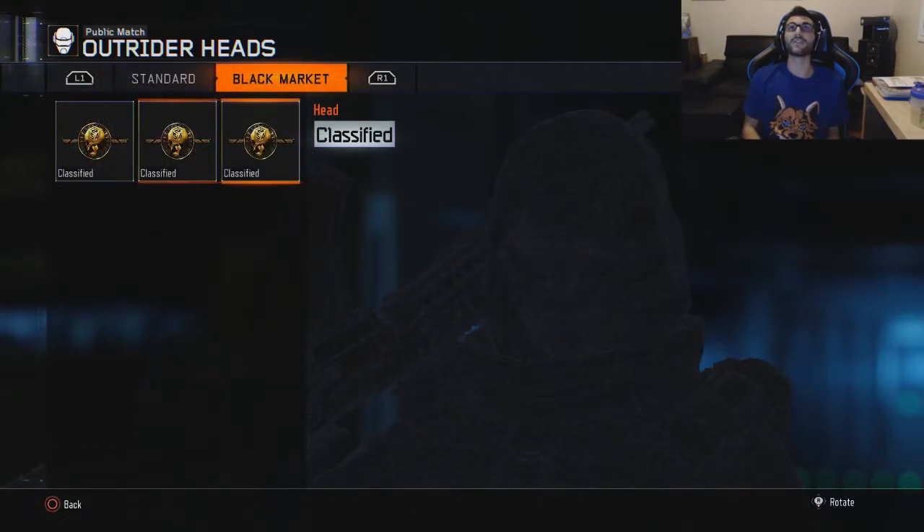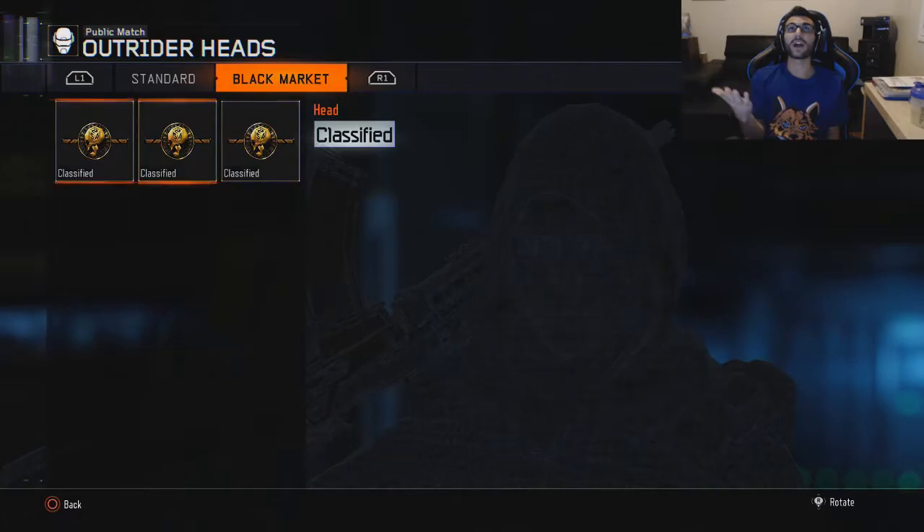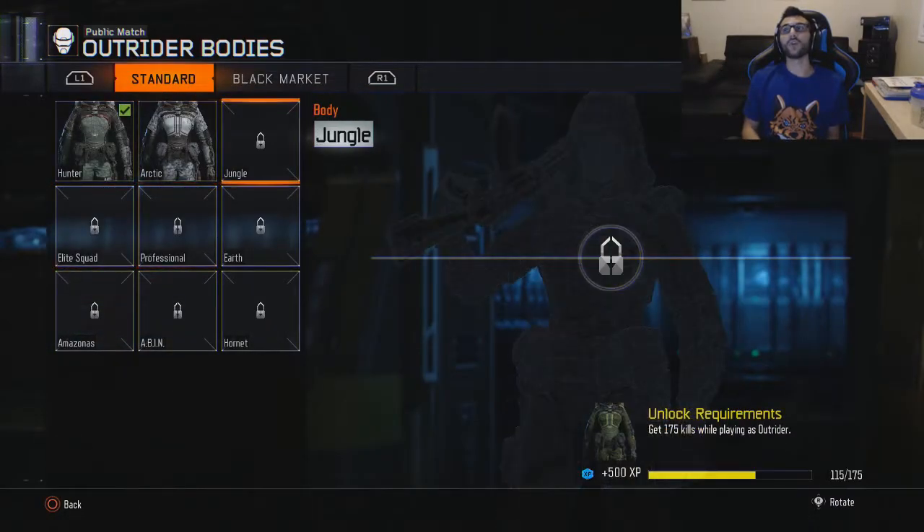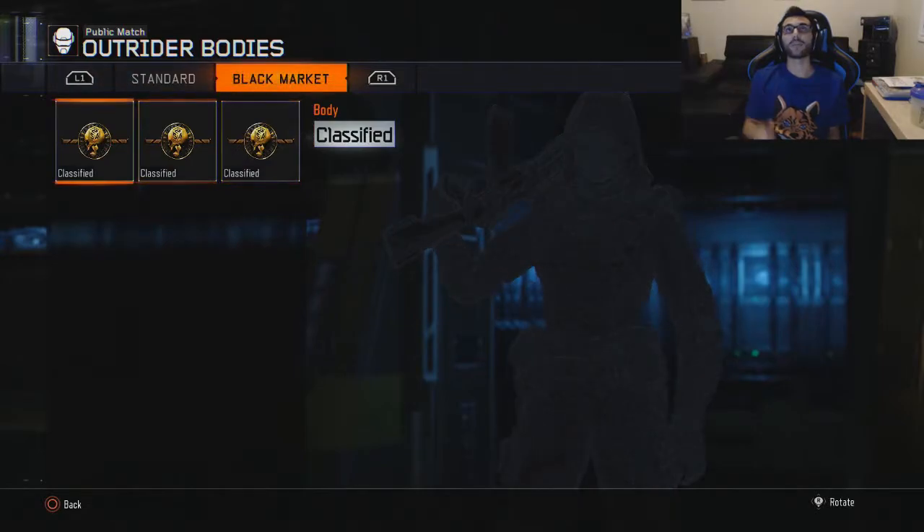You can go to the black market, and there are three available for the Outrider from the black market. They're classified — you get them in the supply drops. They're random. Same with the body: you go over, you get kills with it, and in the black market there are three.